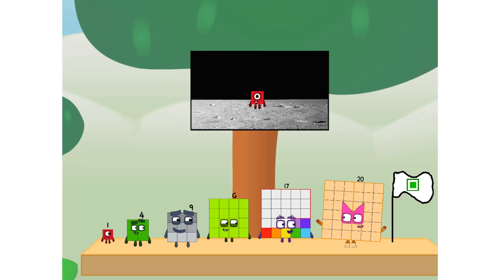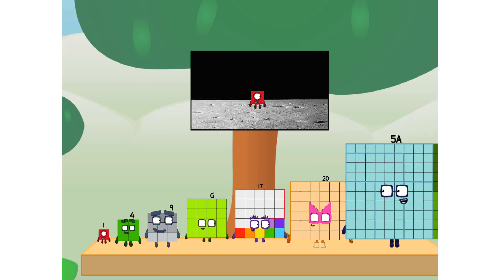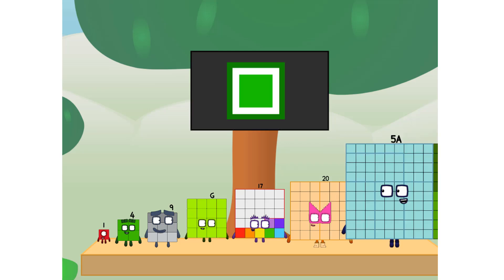The only thing left now is to plant the square club flag. Houston, we have a problem — I forgot the flag. Don't worry, little one, I'll take care of this. Five dot tab, and I promise: no rockets. Square power only.